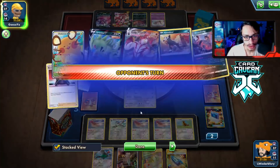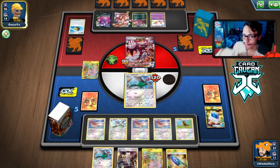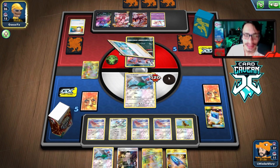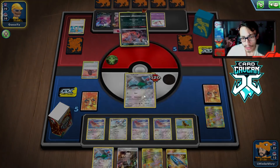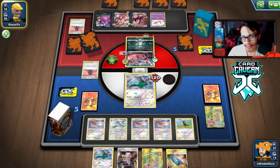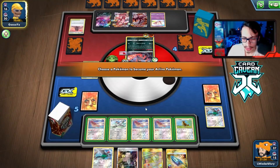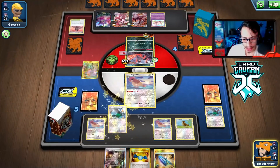We knock out Urshifu but hope we live the turn. If they don't have a Single Strike Scroll or switching card we can live and get another hit. They have the Switch and Unfezant gets dragged up — they go Houndoom next which I don't think is a good play because we'd knock out their Houndoom. We can't knock it out since it has 110 HP, but if we do knock out Houndoom they're basically unable to attack. They have Single Strike Scroll of Scorn though. This is still an uphill battle regardless.